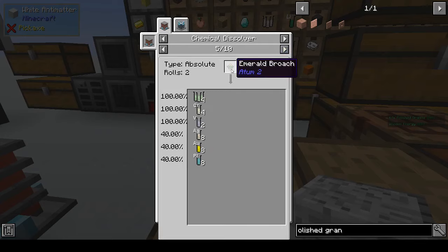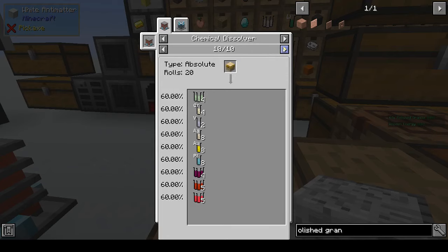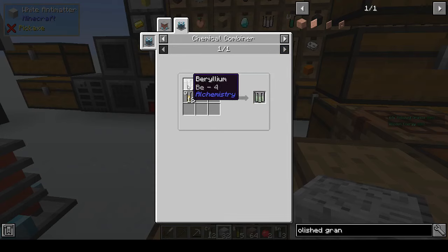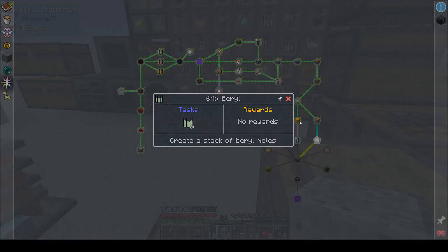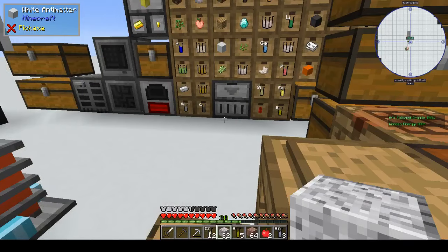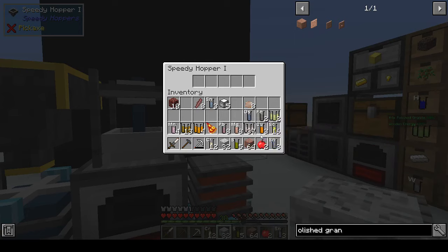Prismarine shards and some other things from the Atom 2 mod are options but we can't get hold of them at the moment. The only way of making beryllium is through polished granite, and then once you've got the beryllium you take oxygen, beryllium, aluminium, and silicon and turn that into beryl in the chemical combiner.